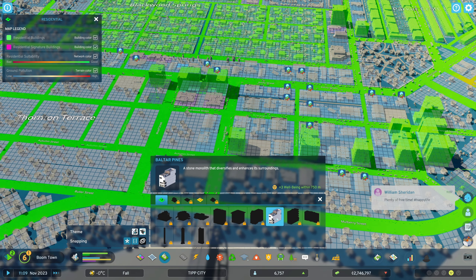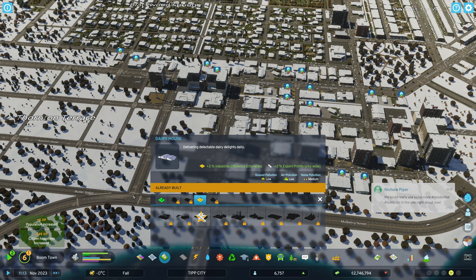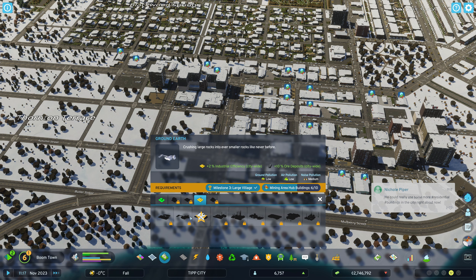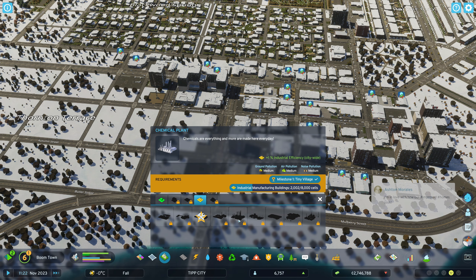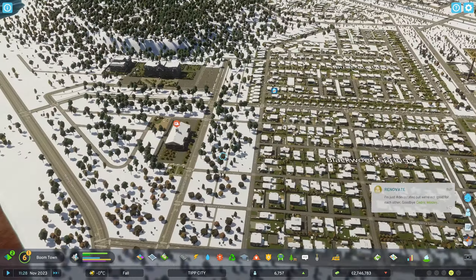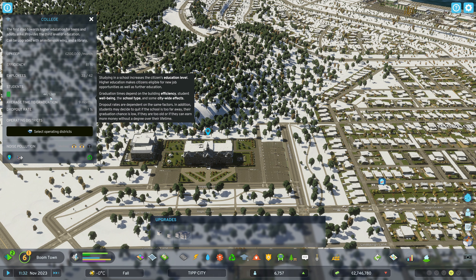We really don't have any specialized stuff. Is there anything we can build? We already did the dairy one. We need to unlock mining area hub buildings, oil drilling, forestry area hub buildings, industrial manufacturing buildings - we need 8,000. We need a lot. Let's check on our college - we're doing really well. We already have 44-45 students. It's costing us a fortune though and our efficiency isn't very high - not enough employees. Employee happiness is really good, just not enough staff. Let's see if the number goes up.